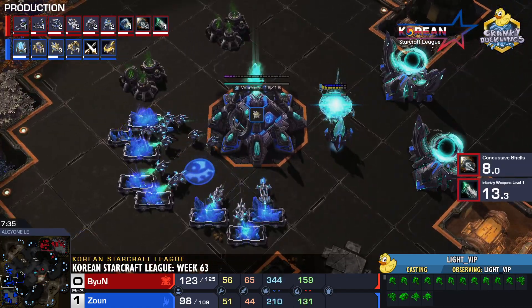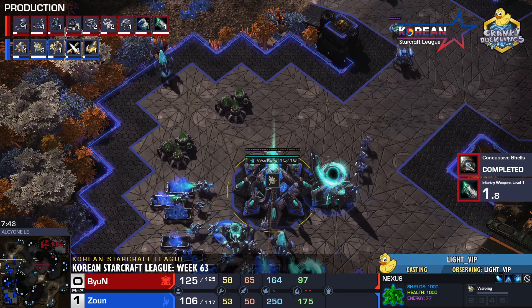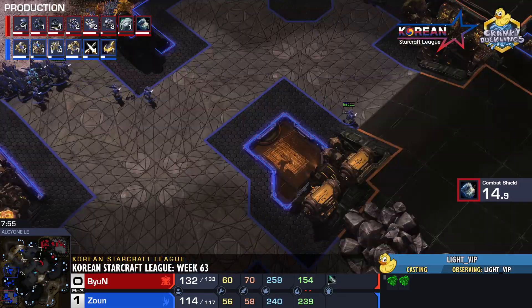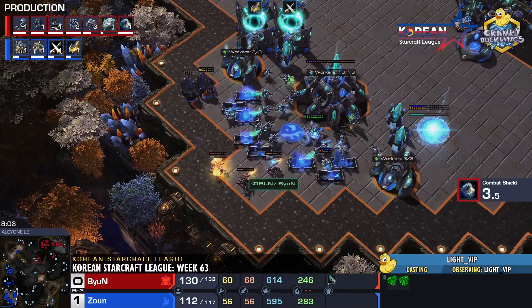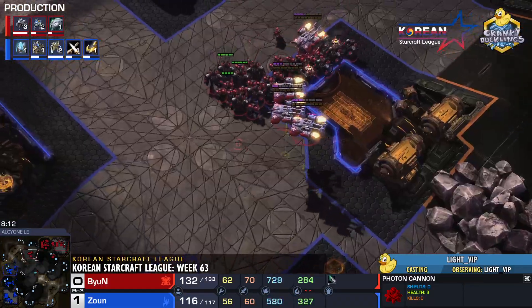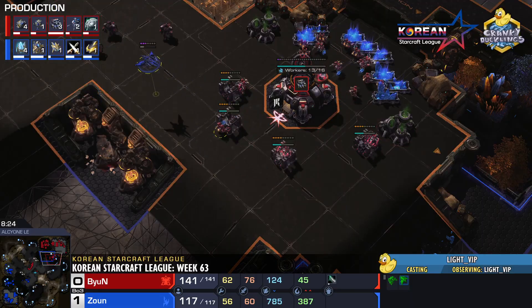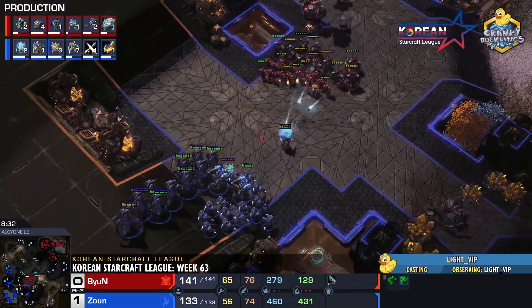Both players are calming things down and saturating their third bases. Zaun is on three-base saturation; Byun likewise getting three bases. Zaun is staying on a very low gas count because of the mass Chargelot build. He doesn't really have the economy or gases to sustain Storm, Disruptors, or Colossus — so it's purely Stalker Chargelot, with some Immortals as well. This kind of army has a lot of potential out on the map, but can struggle pushing into positions with Sim City choke points. Zaun has to pick and choose his fights very wisely.